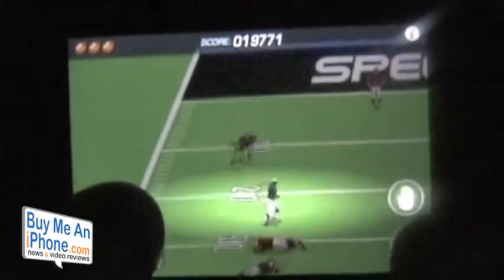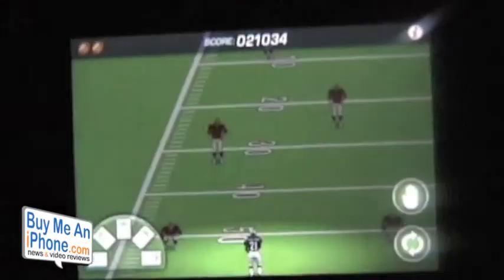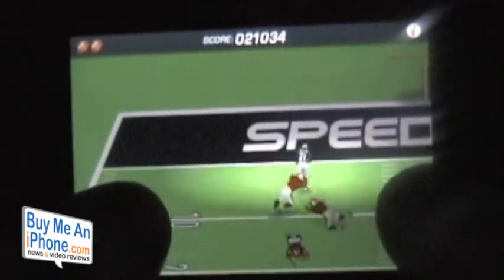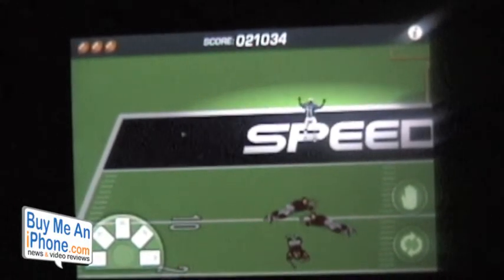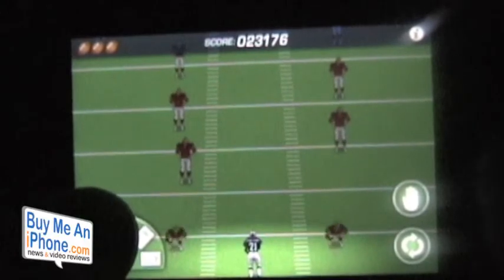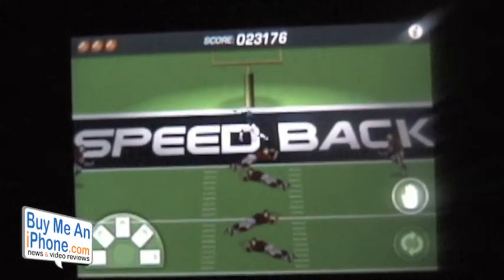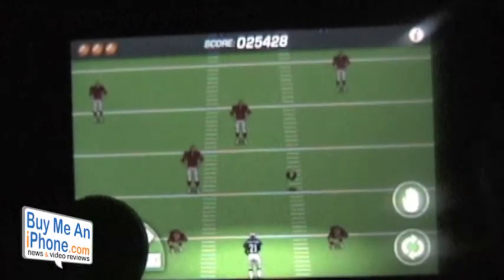Every time you score a touchdown in the two-minute drill, you get two more seconds back on the clock. So if you were down to a minute and 35 seconds and you get a touchdown, you'll still have a minute and 37 seconds. We're back up to three possessions, and there we go — in for a touchdown. I'm up to 23,000 points.